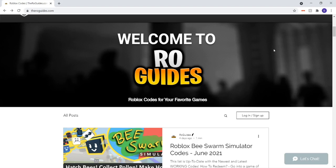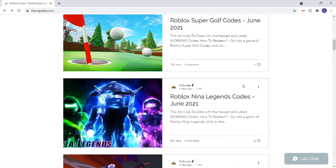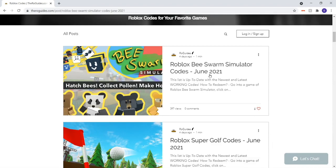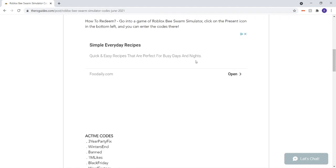Before we get into this code video, this video is sponsored by TheRogueGuides.com. TheRogueGuides.com is a website that shows off all the working codes for all your favorite Roblox games. If you're in a game and you're like, I wonder if there's codes for this game, definitely be sure to come to this website. This site is updated every single month, every single time there's a new code video.